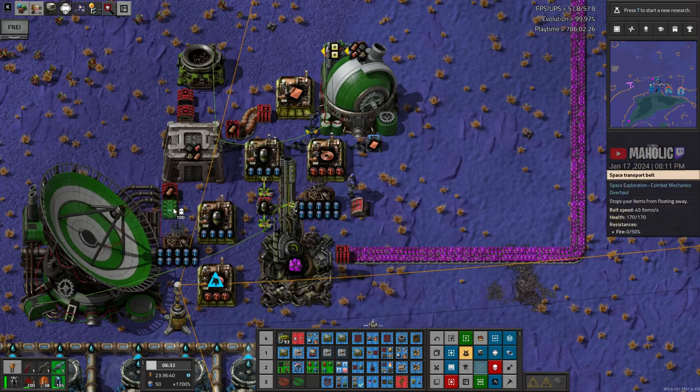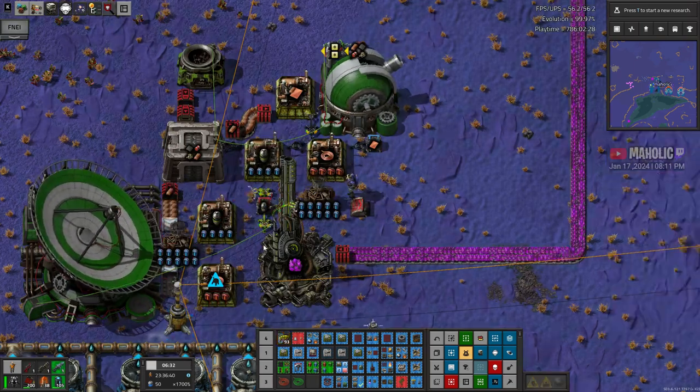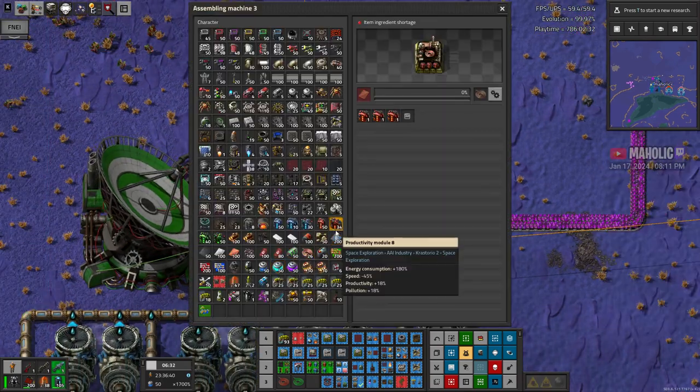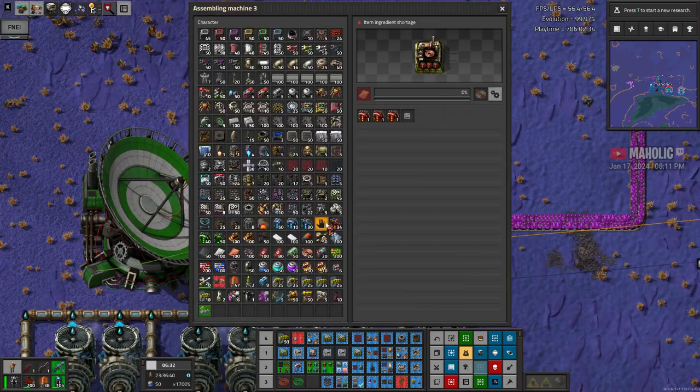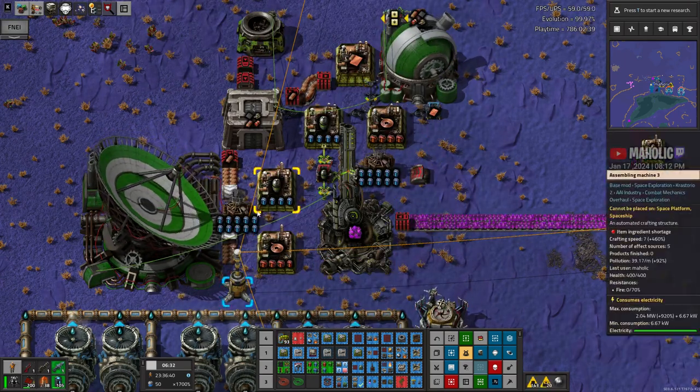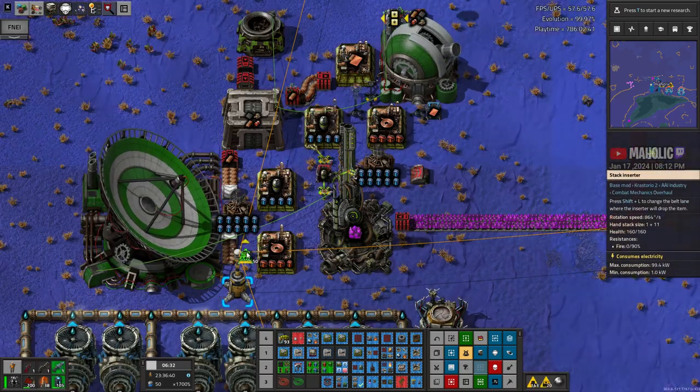I should read belts here though, it sucks. I've got space belts. Oh, we've run out of prod 6 have we? Oh, that sucks. Not that we need prod 6. That's what I've got here, so.